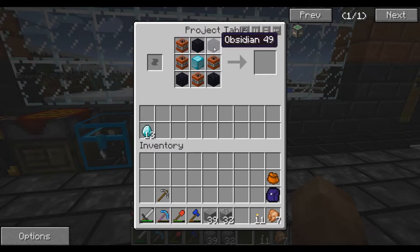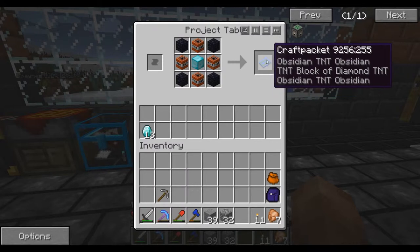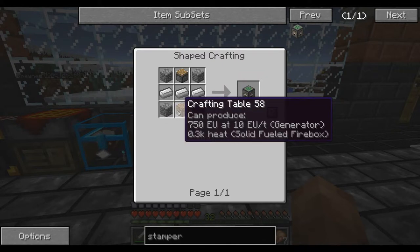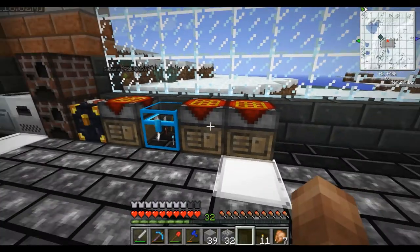Let me switch this around — okay, so this is the right way. If I craft this, we need to put it into a craft packet stamper, so I have to make one of these. Which is simply a crafting table, piston, four cobblestone, and iron — so it's not too bad.